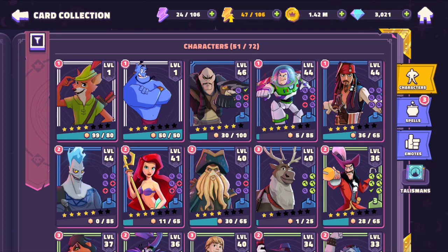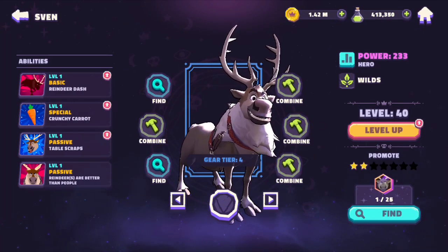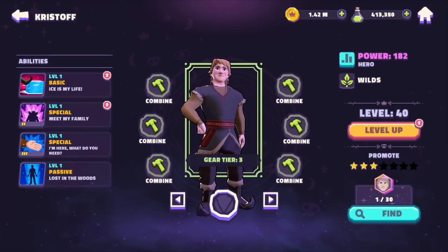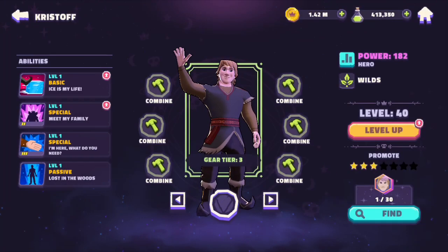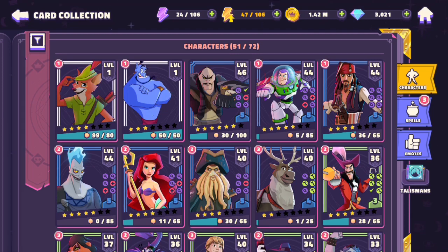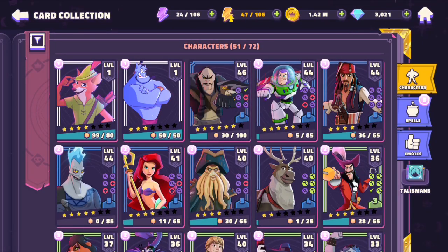Hello everybody, today we're here to showcase the two newest characters in Disney Sorcerer's Arena. We have Sven here, who I have up to tier four, and Kristoff up to tier three. In the portrait he looks fine, but in-game he just looks off — I can't be the only person to think that. I think Sven looks really good though.